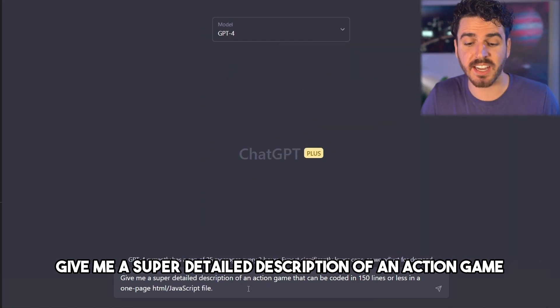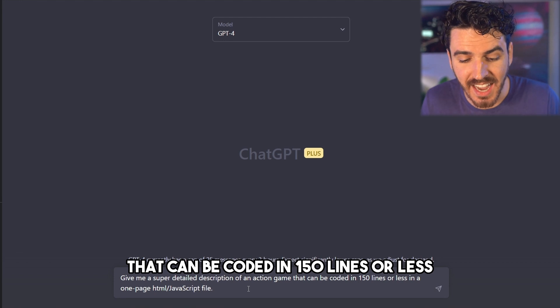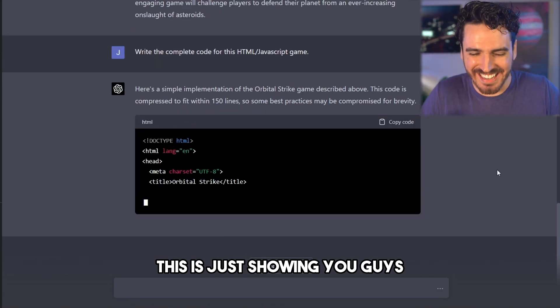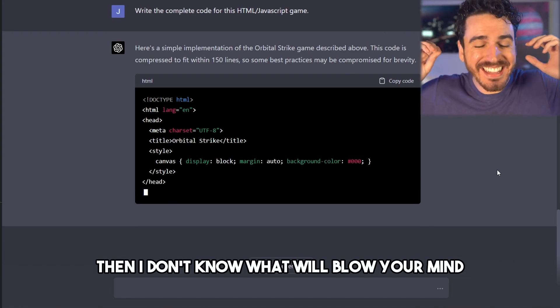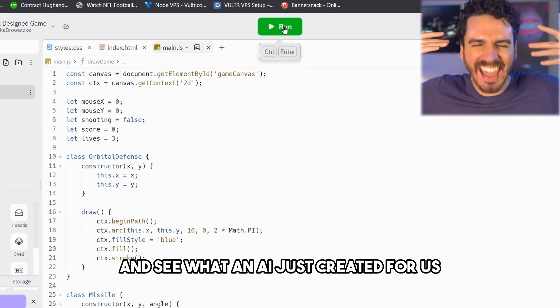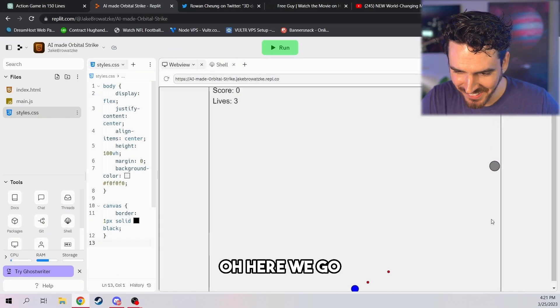I asked it: give me a super detailed description of an action game that can be coded in 150 lines or less. It's called Orbital Strike. So now let's get it to actually write the code for us. This is just showing you guys — if this doesn't blow your mind right here, I don't know what will. We are going to try and run this game and see what an AI just created for us. And here we go — we're in the game.